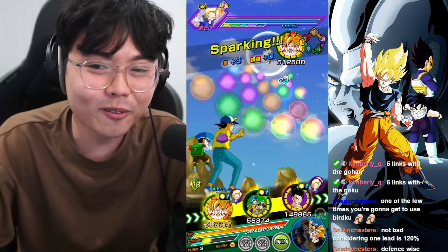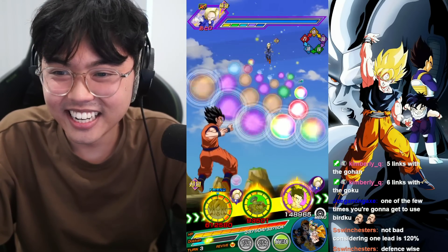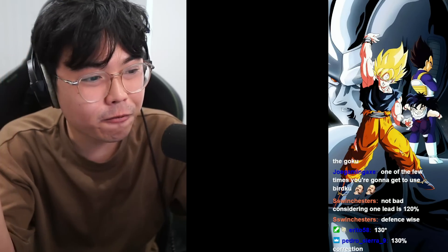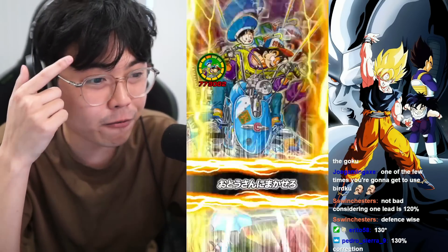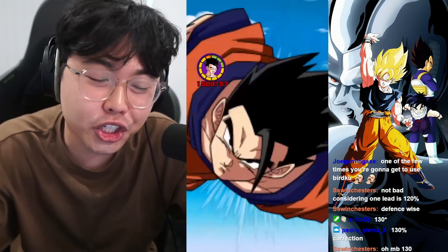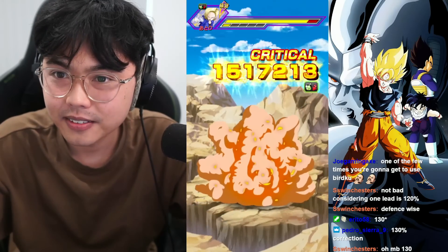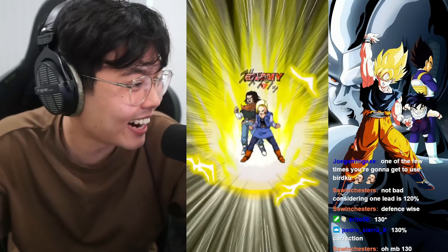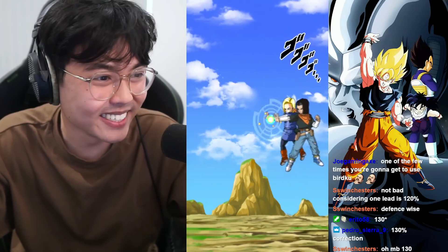I didn't think we would dodge, but they actually killed so fast. We do need to evade three times in order to get that 50% Attack and Defense, which is very, very important. So if you could chill for a little bit, just a little bit — at least let them perform what they're supposed to do.